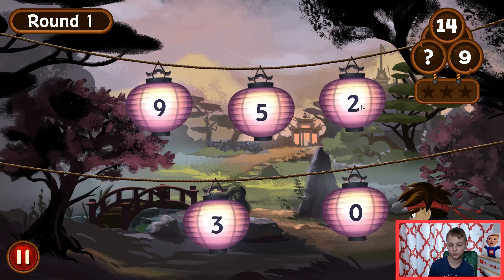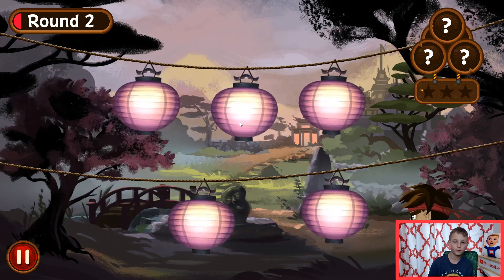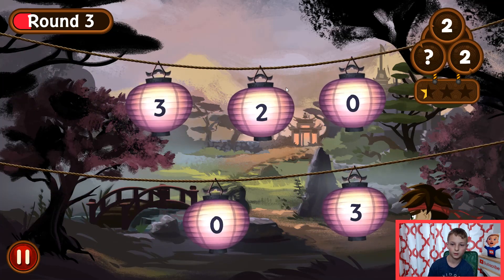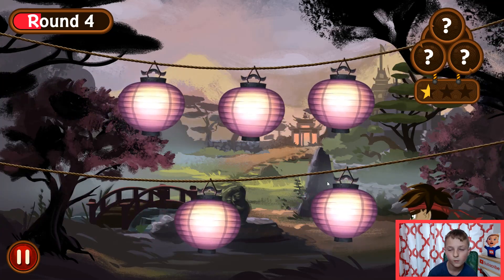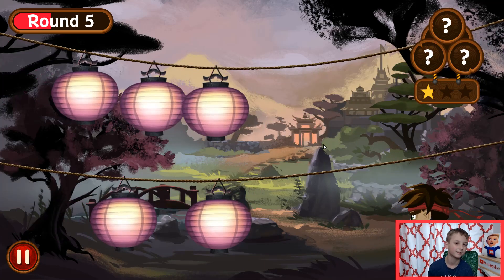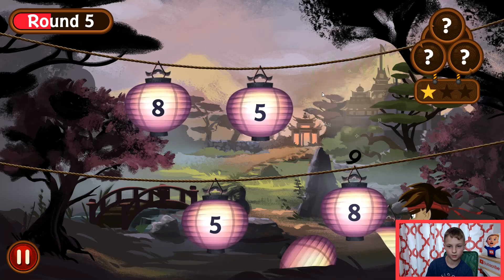We need to... nine and five is fourteen. Now zero plus three is three. Two plus zero is two. Six, eight, seven, six. Yay! Two plus zero... we'll slide through it.